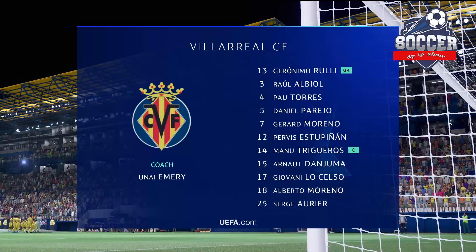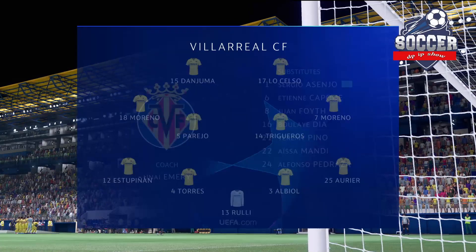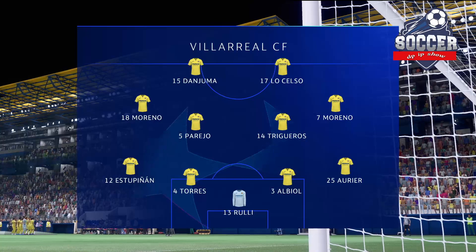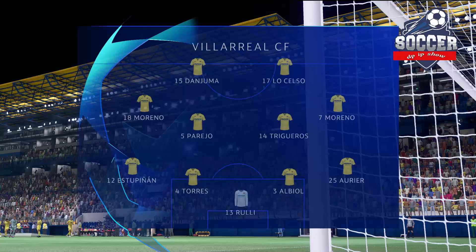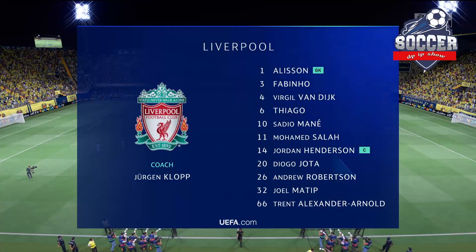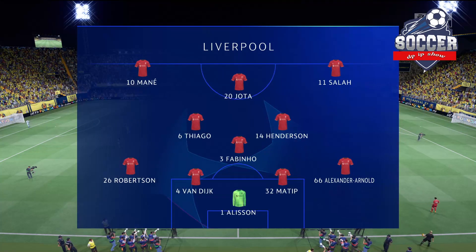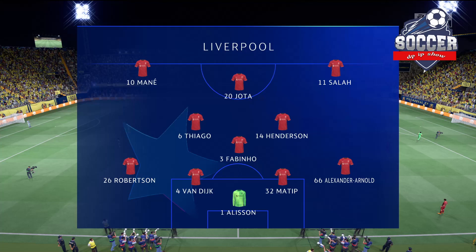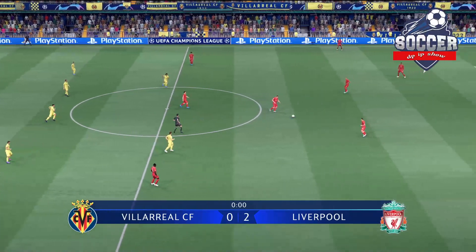The Villarreal starting 11: a towering presence in goal in the person of Geronimo Rulli. Dani Parejo starts alongside Manu Trigueros in central midfield, and it's two strikers up front who will look to provide the goal-scoring threat. For Liverpool: Alisson gets the nod in goal. Virgil Van Dijk plays alongside Joel Matip in central defence. Sadio Mane starts with Mohamed Salah out wide, and in this tactical set-up they have just the one player in attack.